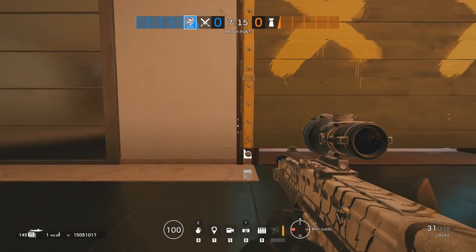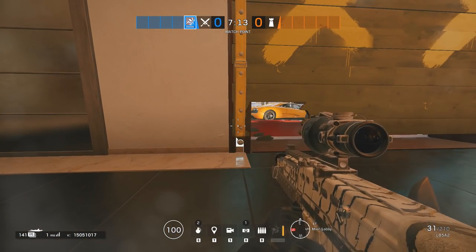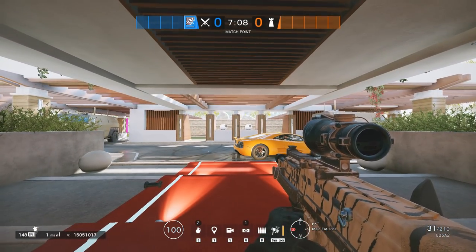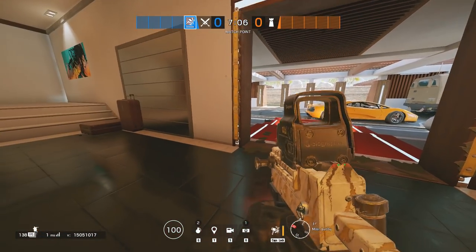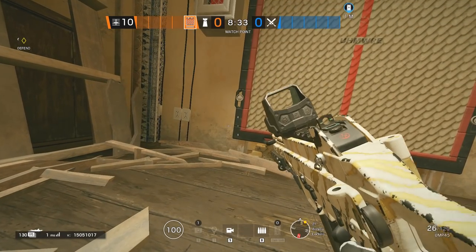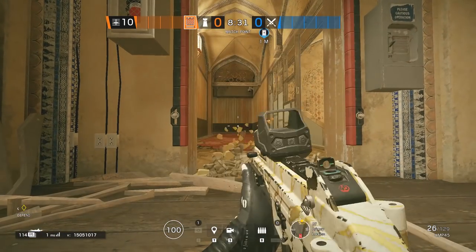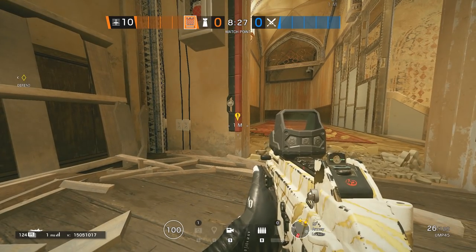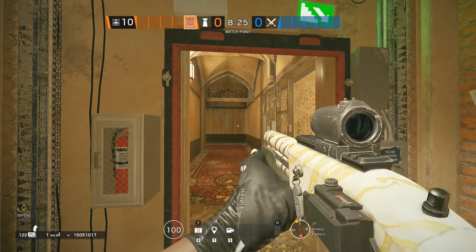You probably knew from my barricade guide that you could prep a wooden barricade for a runout or a flank by hitting the same corner twice to make the hole smaller. But did you know you can put zero traces on a Castle barricade by doing the same trick? Melee it 11 times in the corner and no melee holes will be visible.